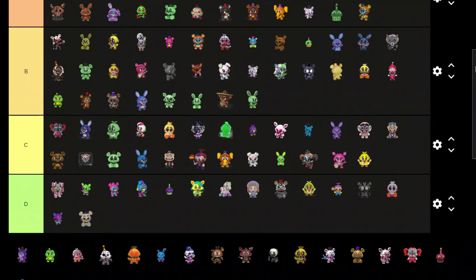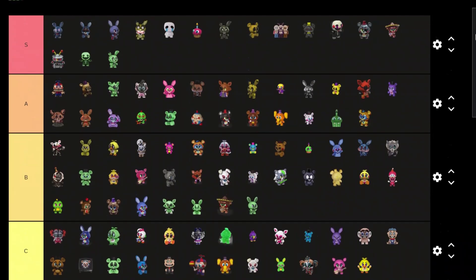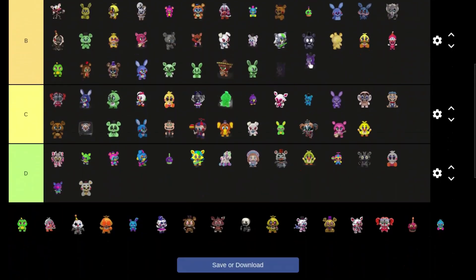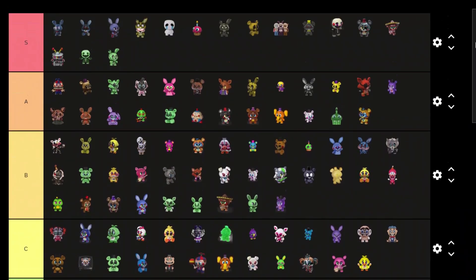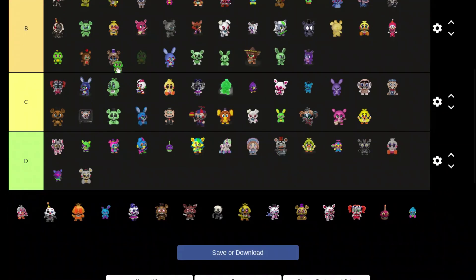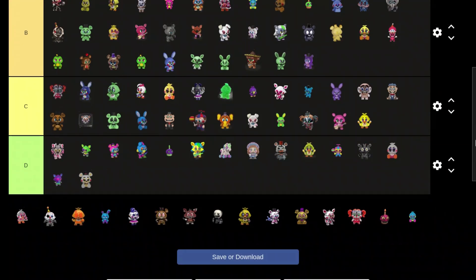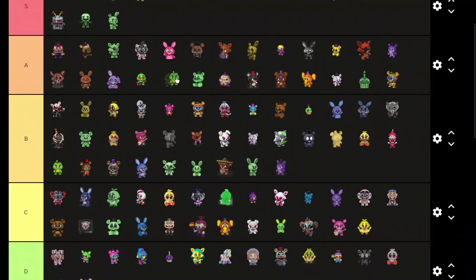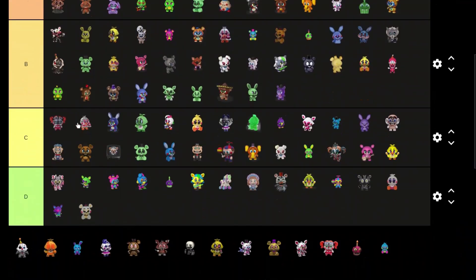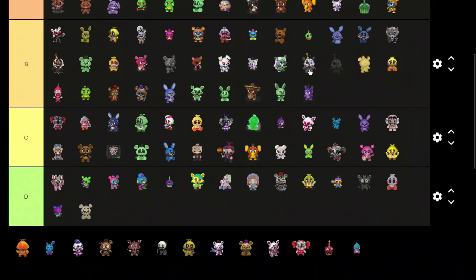Another Helpy — in my opinion worse than the other one, so B tier. Mr. Hippo looks pretty good actually but not as good as the first one, so B tier as well. Happy Frog — this one is actually better than the one in B tier so I'm gonna put that one A tier.